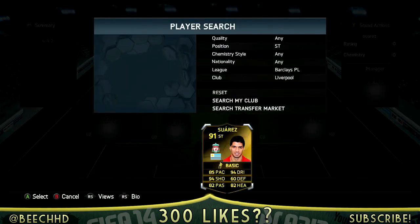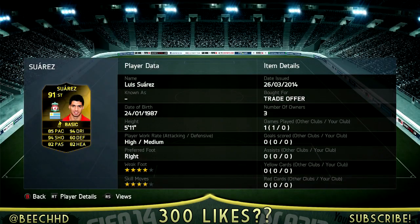We're ready to see what we've got with Suarez. He's there — 85 pace, 94 shooting, 82 passing, 94 dribbling and 82 heading. I bought him for a trade offer; he actually cost about 1.6 million, or 1.575 — something around that mark. Very expensive. I recorded this before I played the games with him, just because there was such a rush this time.